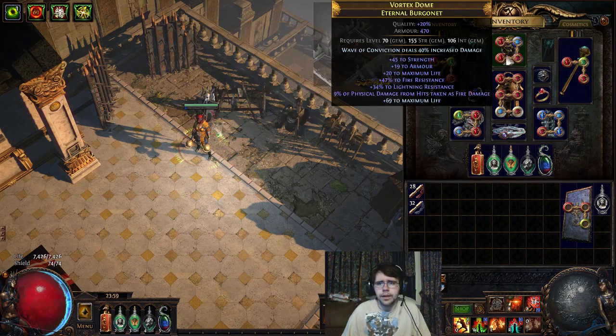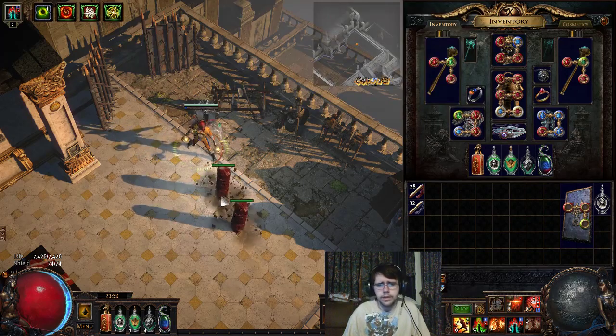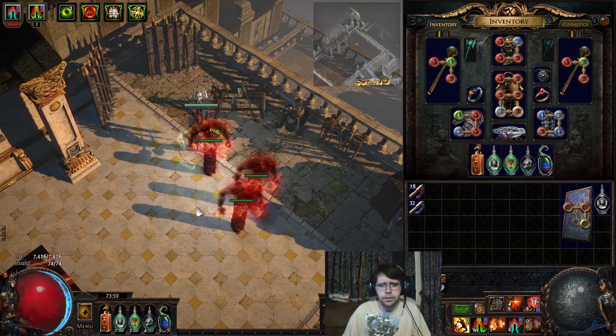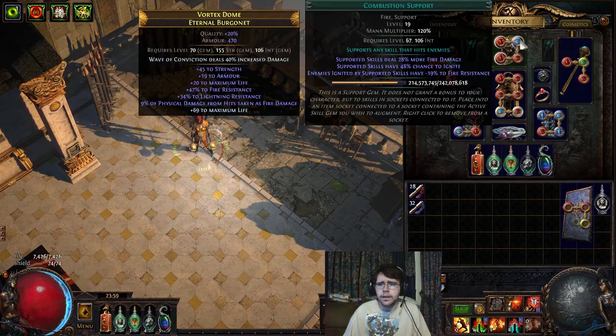We have the Ancestral Warchief and I also use the Ancestral Protector. With multiple totems you can get out both of them set up and get both bonuses — you attack faster and you get more damage from melee. I also have them with Combustion, so if they ignite the enemy has minus 19 fire resistance, giving even more damage with those attacking. Pretty solid for the damage, and also the ability to help clear and be a distraction for some enemies when clearing Monoliths.